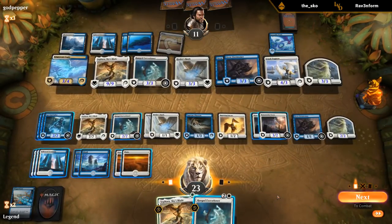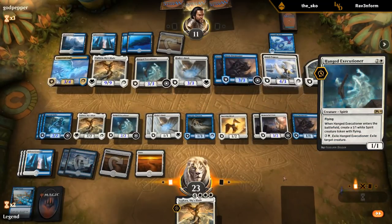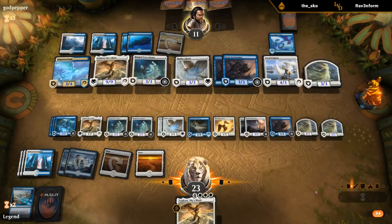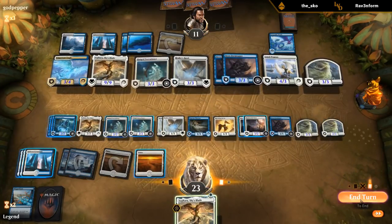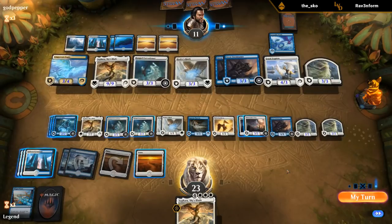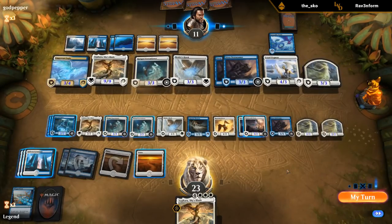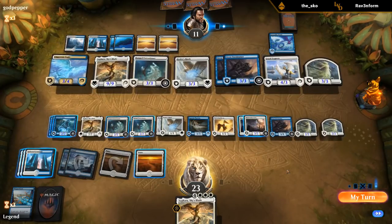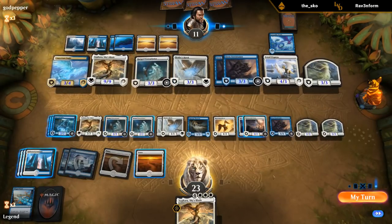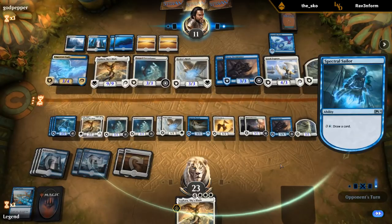Executioner number two — good. I need to be somewhat careful not to tap out while they have 4 mana up since they could exile my Sephara, although if it happens end of turn I can just replay another one. They might also be holding additional Sepharas in hand — the way to play this might be to sandbag my Executioners and then activate them all at once so the opponent never gets a chance to play another Sephara. I just want to activate Sailor and hit more land drops.